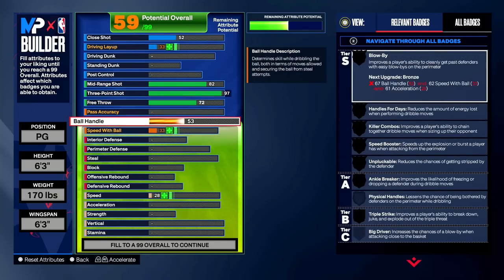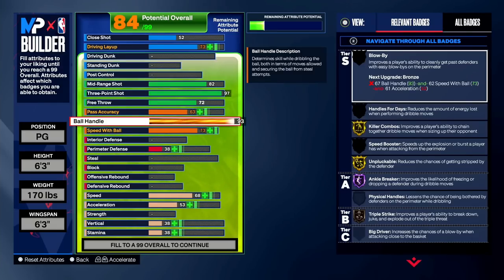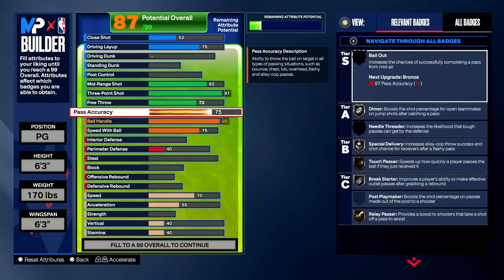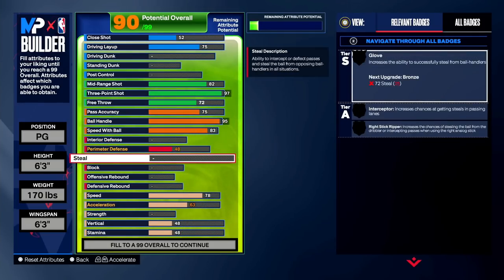Upgrading my three to a 97, and then I'm upgrading my ball handle. Look at how fast my overall is going up — I'm already at 75. It's going up one overall every time I go up on the ball handle. Every time I went plus one ball handle, it went plus one overall. At 97 three-pointer and 95 ball handle, I'm already a 90 overall.